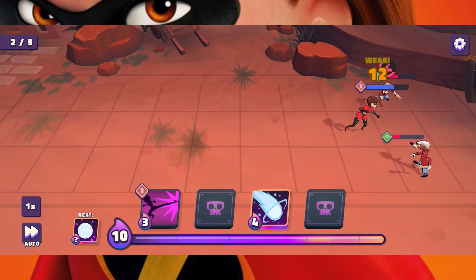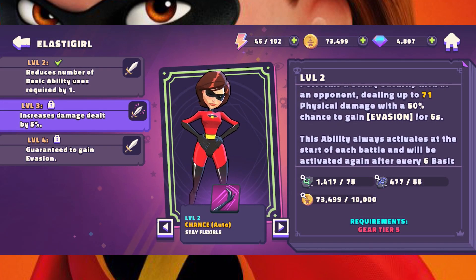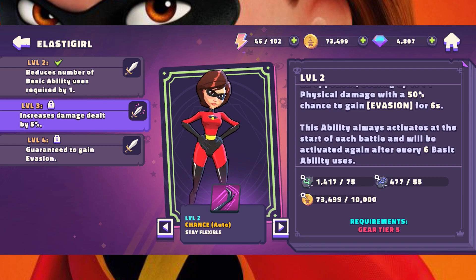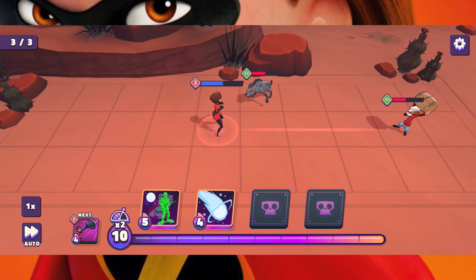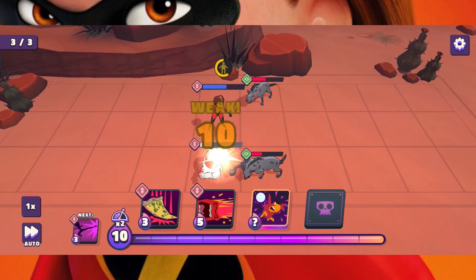Her chance ability, Stay Flexible, deals physical damage and gives her a 50% chance to gain evasion for 6 seconds. This ability happens every 6 attacks. At max level, it gains 5% more damage, evasion is guaranteed, and it only takes 5 attacks to activate it. A good ability to max out since having evasion is going to help her survive.